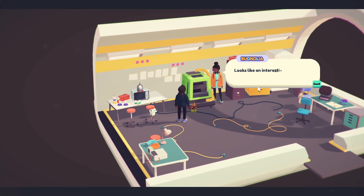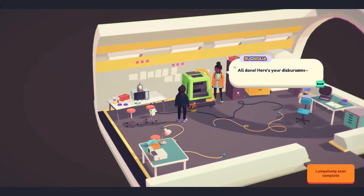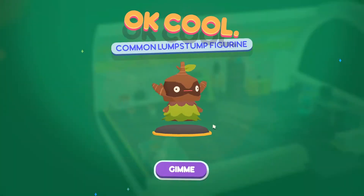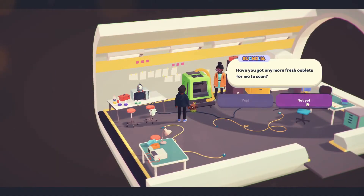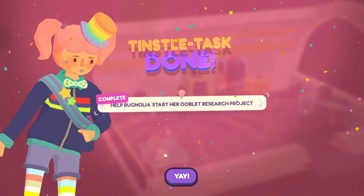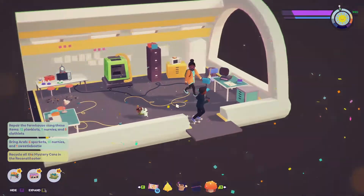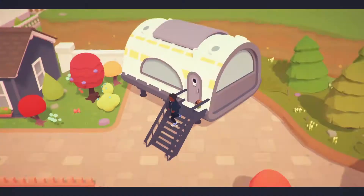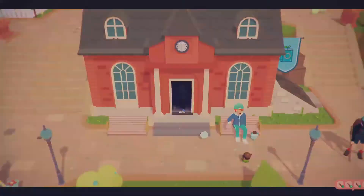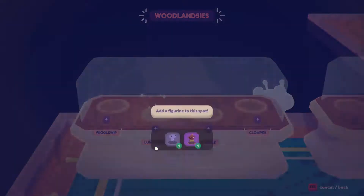Have you got any new Ooblets for me to scan? Of course we do. Looks like an interesting specimen, let's get to scanning. All done — here's your distribution for being my research assistant: 50 gummies. With this specimen I can create three-dimensional figurines. You can add it to your collection in the town hall, and if you collect a set, Tin's Tea will send your reward. We got 100 gummies — this might be the most profitable thing ever. We are rich already!